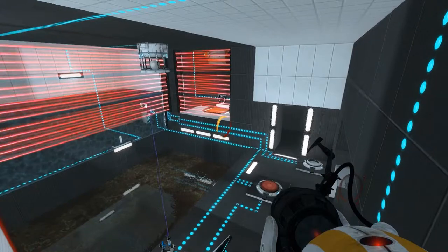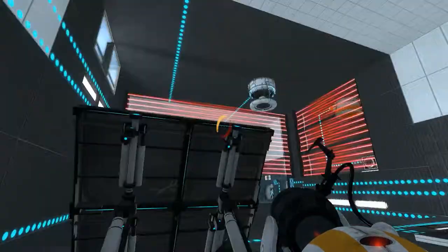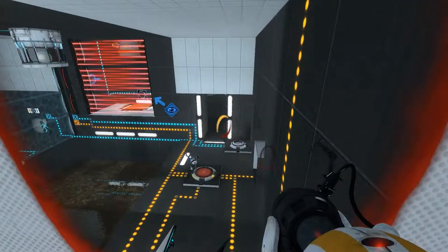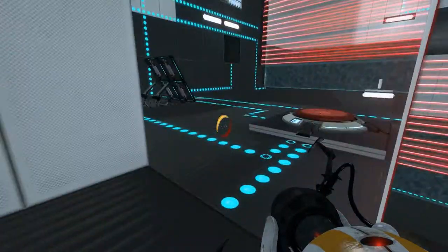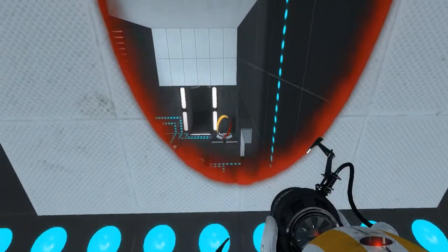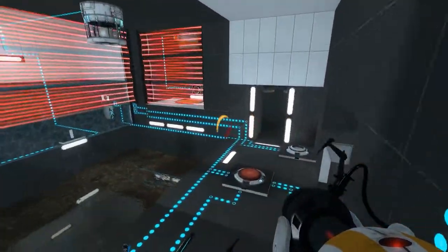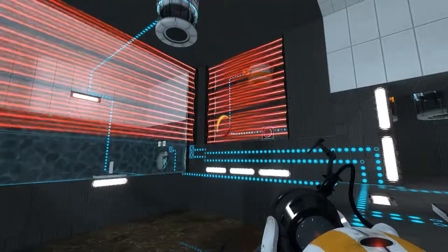Where do you wanna put it? Over to the orange stuff. Oh, but there's a shield. Really? Oh no. Can you remove the shield? Doesn't work. No, it's still there.